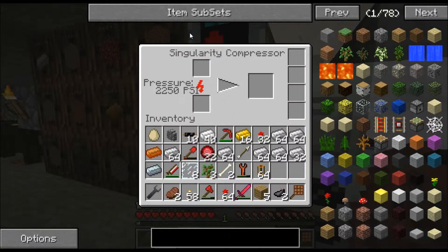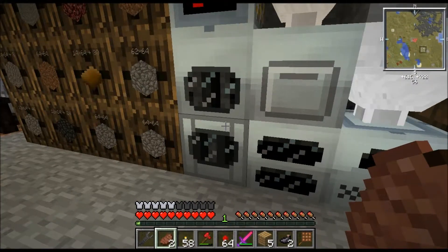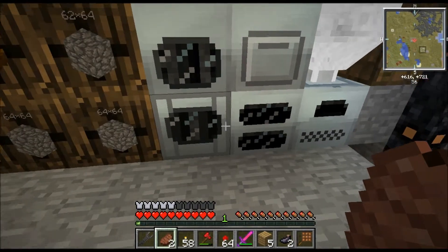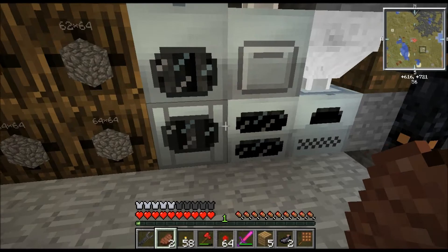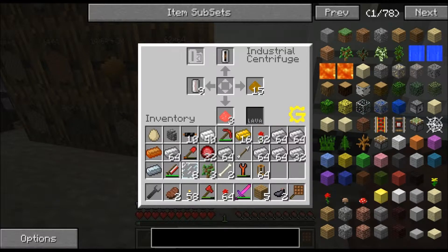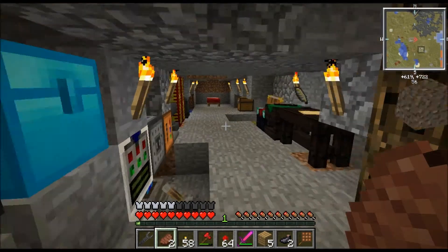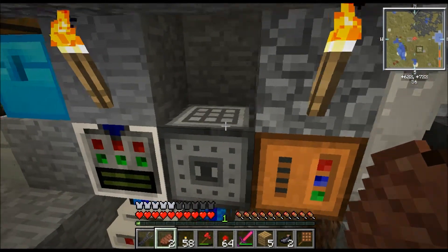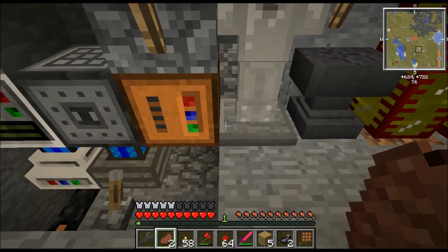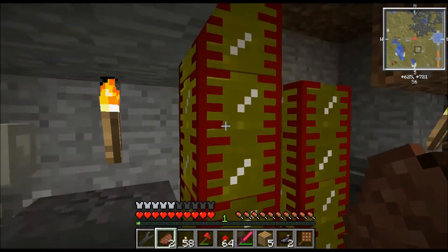Then I have a singularity compressor, a rotary macerator, an induction furnace, geothermal generator, bat box, and an industrial centrifuge. I'm still getting pretty low frames per second. I also have a rolling machine, a thermionic fabricator, and carpenter, armor holder, and anvil.